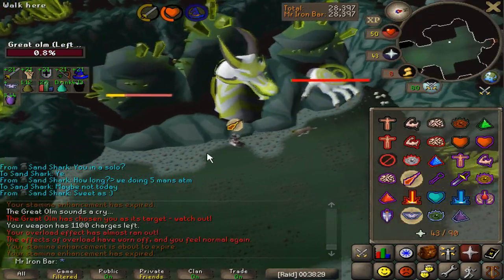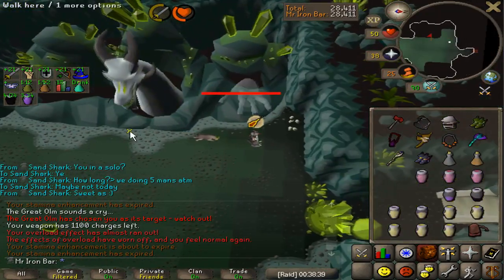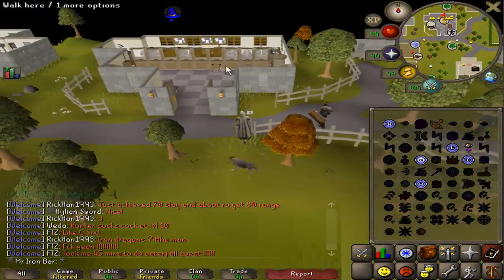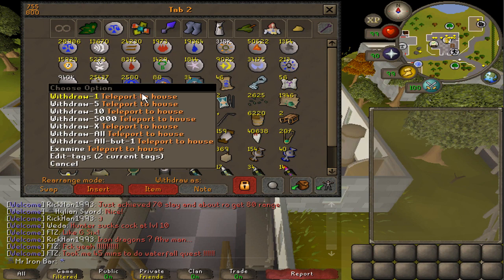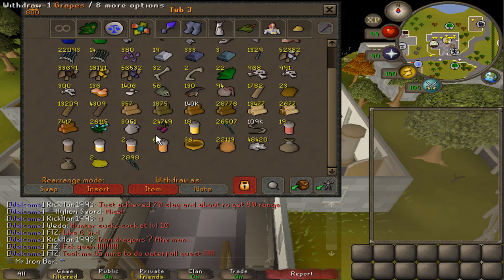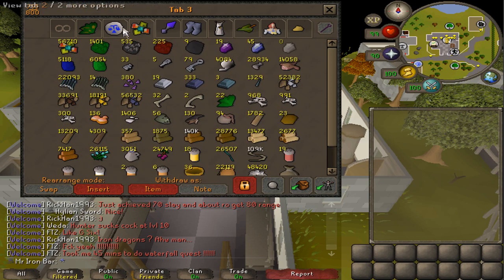Oh no, it glitched — but I managed to get it down so low that I had enough time to fix it. I don't need to make any more tabs, I'll save a little bit for some clues maybe. But I have made 2,500 plus teleport-to-house tabs. With this many teleports, I can get myself 65,000 teak logs, which is more than enough since I already have pretty much 20,000 out of the 80-plus thousand I needed. So 65,000 worth of teleports is good enough — we can start cutting whenever.